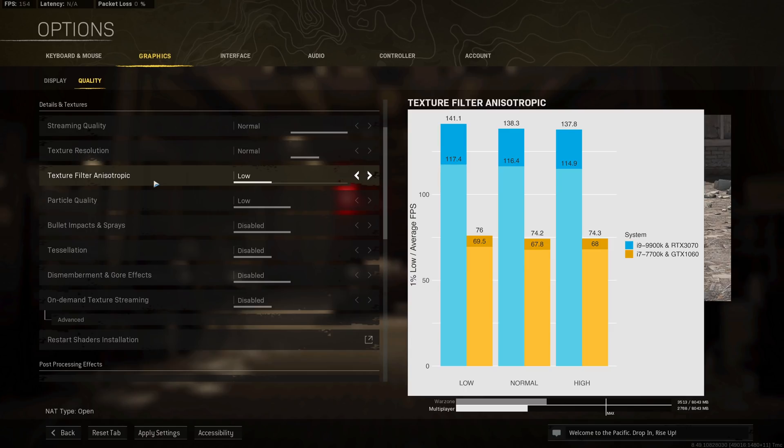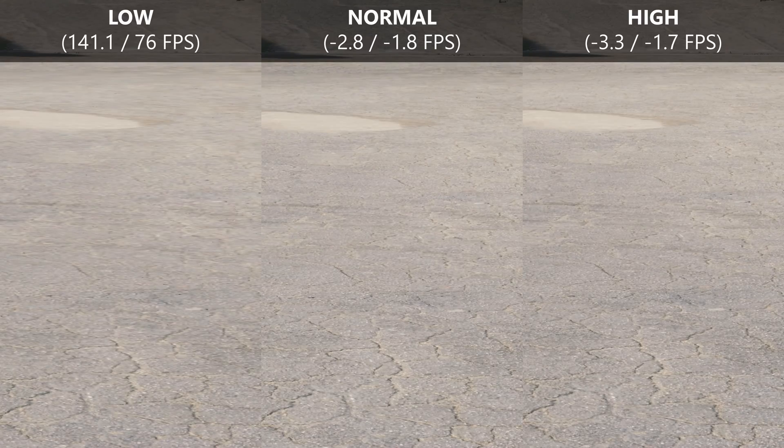Anisotropic filtering has a measurable impact on performance when increasing from low to normal or high, observed on both my systems. When comparing visuals in-game, I really don't think the performance penalty is worth the basically negligible improvement in visual fidelity.